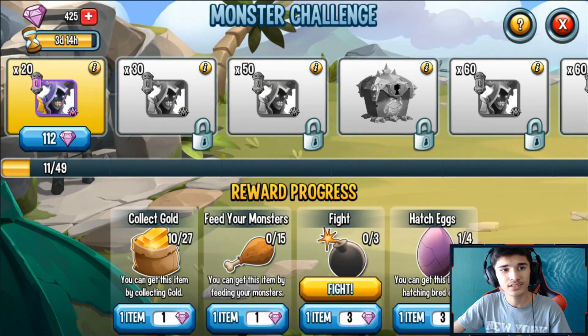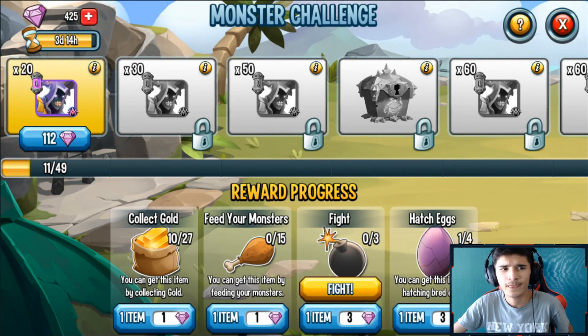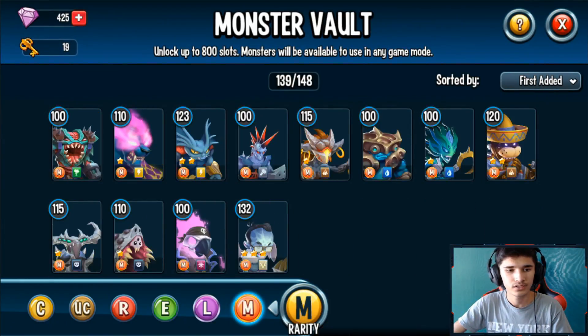You can get up to 100 cells here in the first three steps. If you don't have the monster you can basically get it for 100 gems or less. There are four days — you log in every eight hours, and every eight hours you do your collection: the gold pot, the chicken leg, the bomb node, and the hatch egg node. I've already done the collect gold, now I have to feed the monsters. You get up to four points for feeding monsters and six for the gold pot.